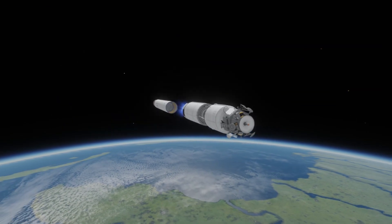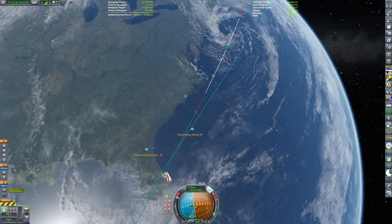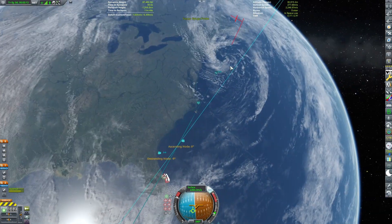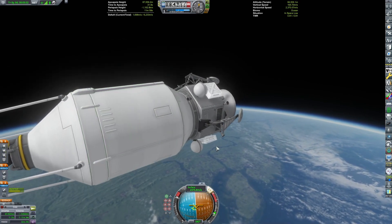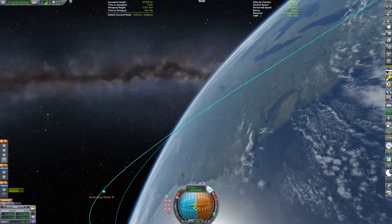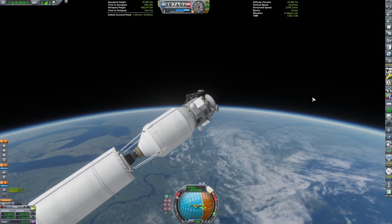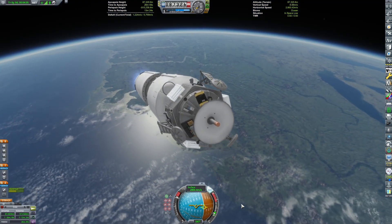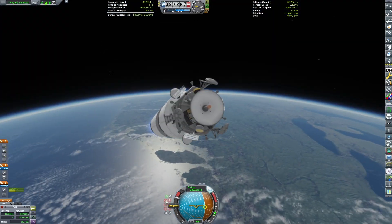The launch vehicle itself is very standard, and the probe — I'm not really sure where I was going with it. I took a stock probe core, put some Blue Dog Design Bureau landing legs on it, a stock antenna, some solar panels, and some RCS thrusters. Since it's a very small object we're visiting with very low gravity, RCS is essential for any orbital maneuverability. That's actually going to be useful later on, because some stuff's going to happen to our reaction wheels — a bit of foreshadowing there.